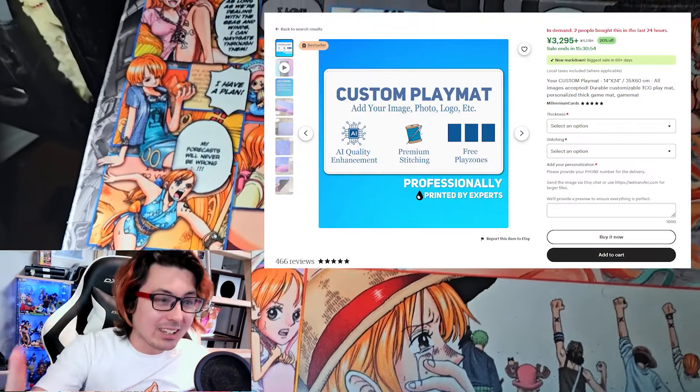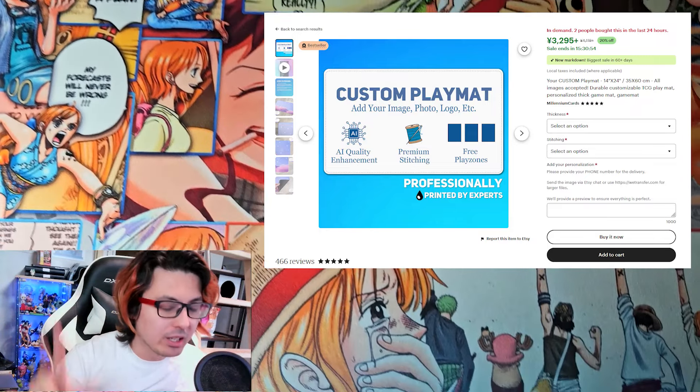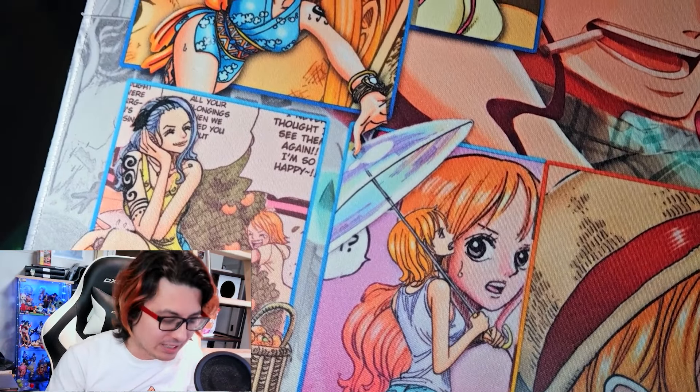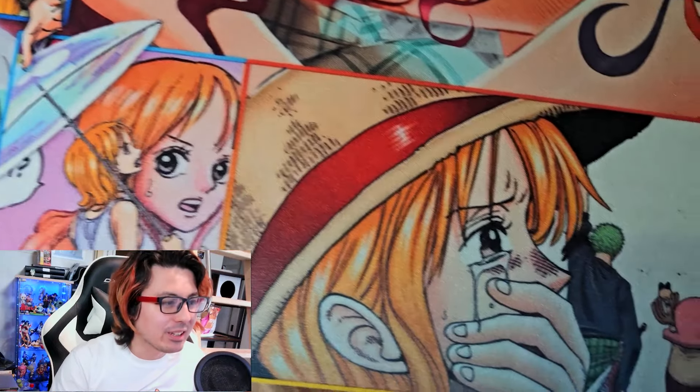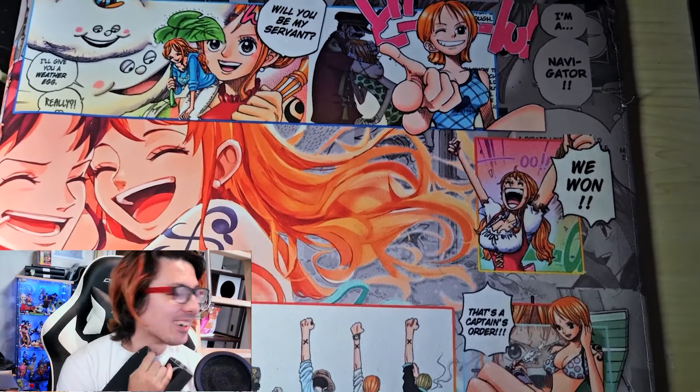I am going to link the people who printed it. It's an Etsy print shop. They do custom designs if you want it. It's not sponsored at all, but if you want to go, they're very nice and I do recommend them if you're trying to make your own custom mats. Very friendly, very professional, and they did an amazing job with this thing.